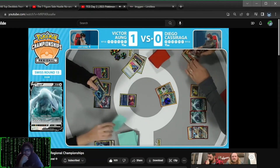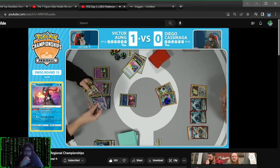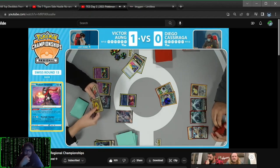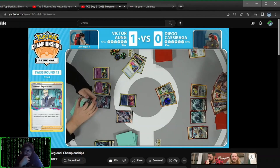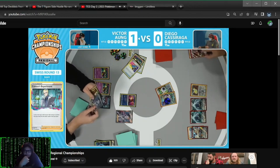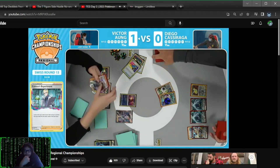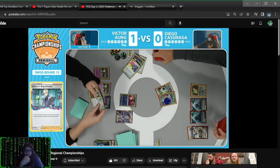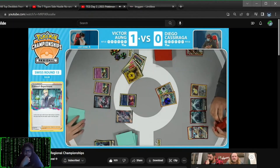We do see the benching of the Dunsparce, so that means if there's no knockout taken from Victor's side, only one Archeops could hit the board. In only playing the four Chorus Experiment, that also means the gusting effects that aren't escape rope aren't going to be possible. So at least the single prize option can be promoted.